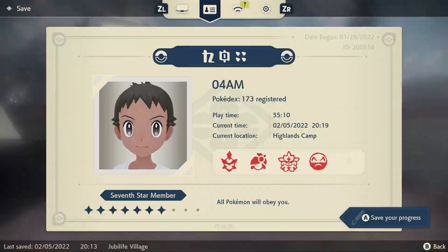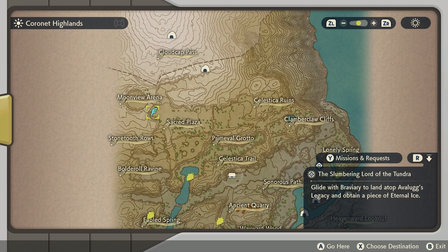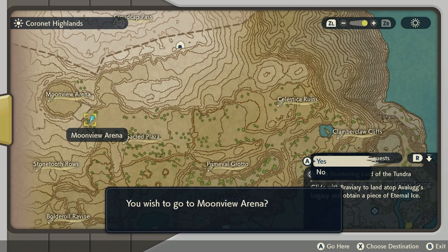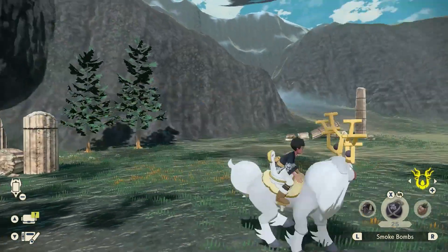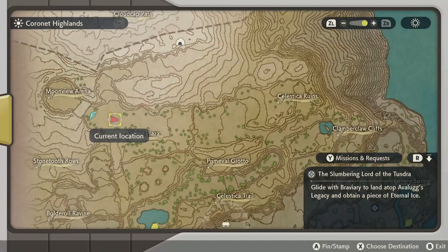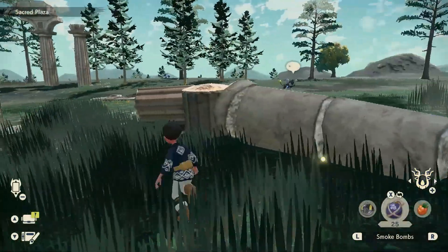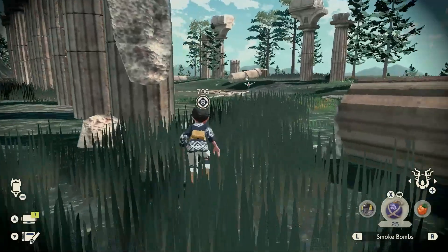Next, open up your map and travel to the Moonview Arena — it's going to be so much easier to find Rotom from here. This is pretty much the Electrode arena area. From there, head towards the east. You'll see the Sacred Plaza right in front of you, so walk a little bit past the Lucarios and Luxrays and you should be able to find Rotom right there.